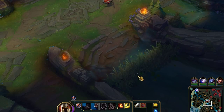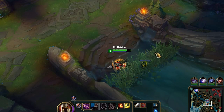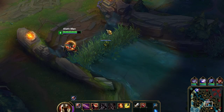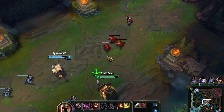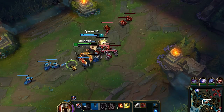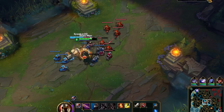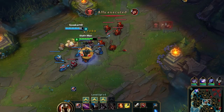I went ahead and put a ward in the tall grass. Essentially what the ward does is it allows individuals — champions or players on my team — to see what's in the grass. If there is no ward in there, an enemy champion can hide in that grass and sneak up on me and possibly kill me. Essentially, the point of the game here is to push through your lane and destroy the tower.